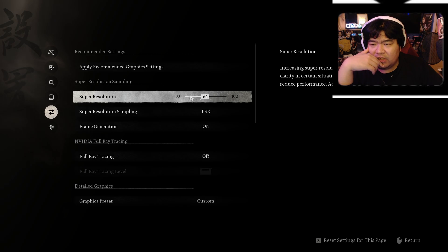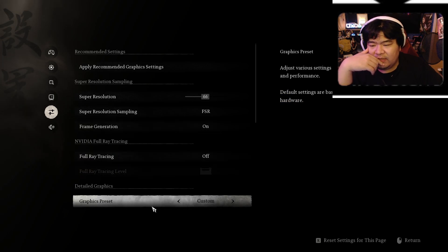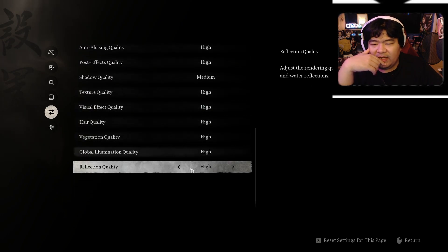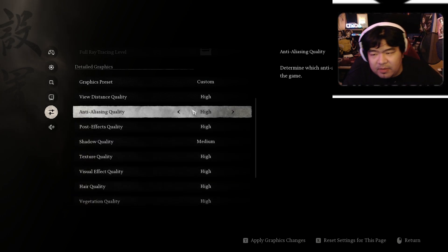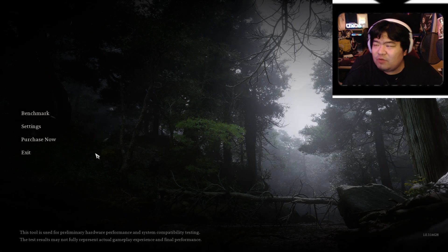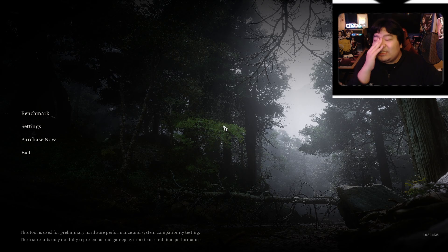This shows the resolution settings — super resolution sampling, frame generation, ray tracing is off, we don't need that. Everything was on High, but Medium is an option too. If I set it to Medium I could probably stream the game without too much load — better frame rates and stability. It's a decent PC, not super high-end, but it ran okay. I never knew games had a dedicated benchmark tool like this — and the game is number one right now, which is crazy.